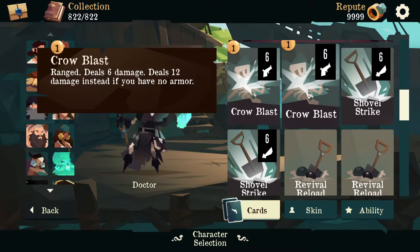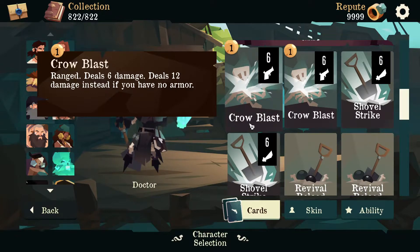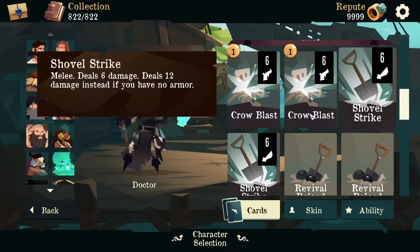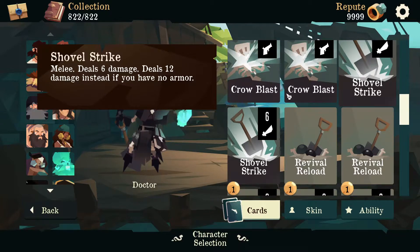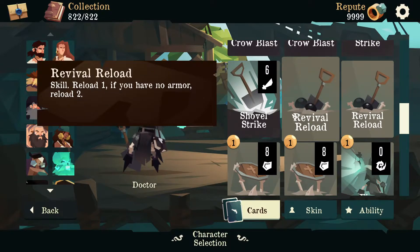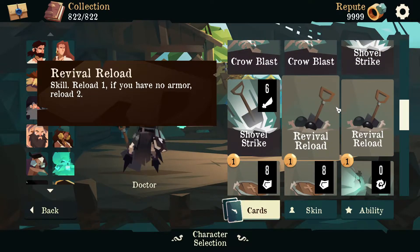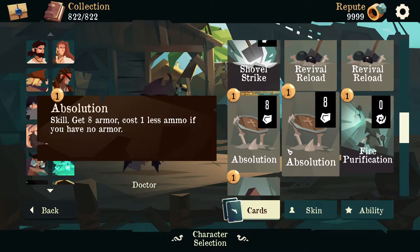Let's go over his deck. Crowblast, Crowblast — they're the same thing as Shovel Strike, but they cost an ammo and they're ranged. They all deal 6 damage, but also deal 6 more if you have no armor, which is really, really powerful. So not only can Doctor make heavy armor builds, he can make low armor builds where he tries to have no armor at the start of his turn and just play these cards for a lot of damage, one-shotting enemies before they can even attack. It's a really strong build because he's also got a lot of other cards that synergize with it. With a reload, you won't have to worry about upgrading your ammo — you can just reload at the start of your turn and have two per each of these, which is your perfect ammo balance. Absolution also costs less ammo, improving your ammo balance too. And it's also just a really good block card: 8 armor, and when you upgrade it, it becomes 11.